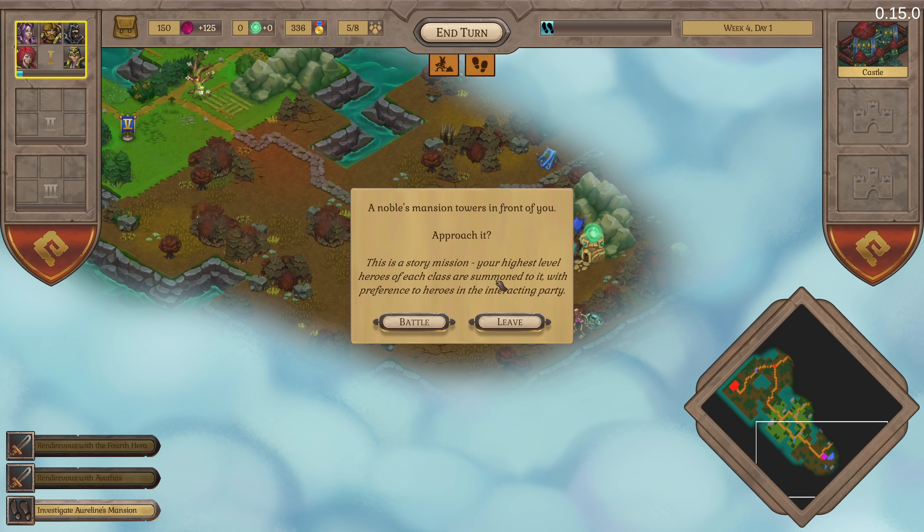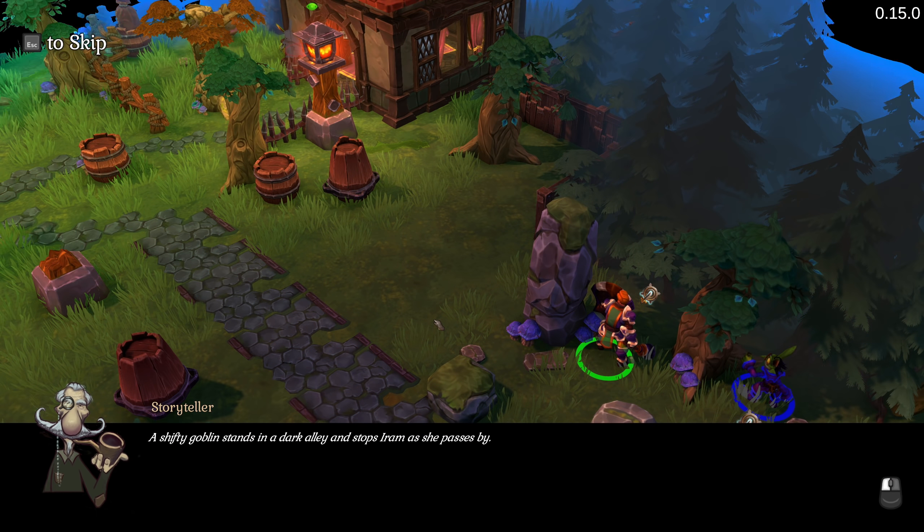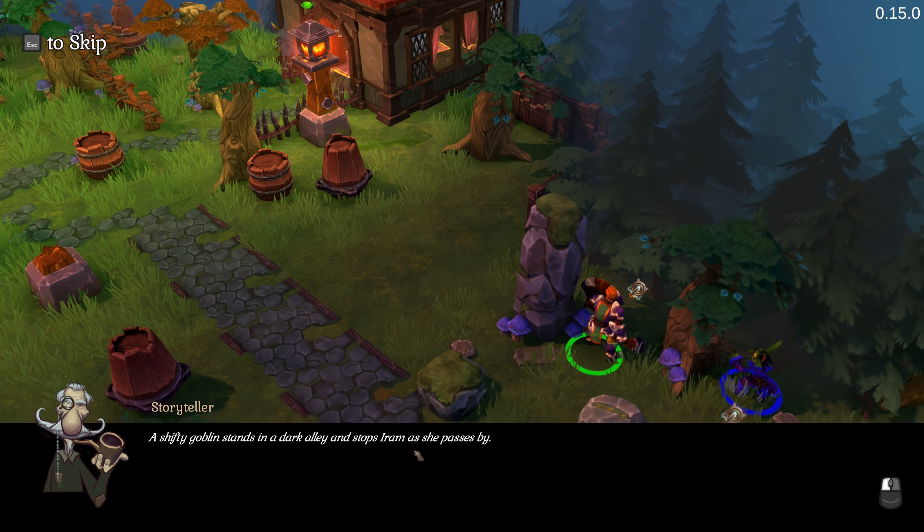Your highest level heroes of each class are summoned to story missions. There are currently four classes, plus a bunch of different factions. I'm playing in campaign mode - there's also a skirmish mode if you just want to do battles. Currently this is only on PC, but it is coming to consoles as well. Art style-wise, obviously not like XCOM at all, and it does a good job of standing on its own. Aesthetically, it's very similar to a Hearthstone - almost a World of Warcraft-Hearthstone hybrid. It's cute, really fun, the storytelling is good and it's funny.